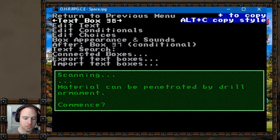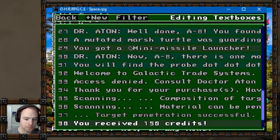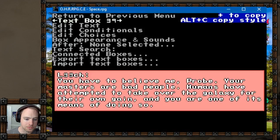Material can be penetrated by drill armament to commence. So basically that rock, if you have the drill equipped, then you can drill through it. Target penetration is successful - you can just get past it. 150 credits. Apparently there's supposed to be some sort of alien with a really gross pink text box named Leech in Leetspeak: 'You have to believe me, probe. Your masters are bad people. Humans have attempted to take over the galaxy for their own gain and you are one of its means.' So there's an alien who maybe joins you - I'm imagining some sort of pink squid. Apparently there's some sort of hidden human agenda, which is a pretty classic thing.